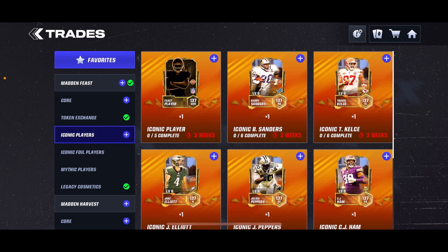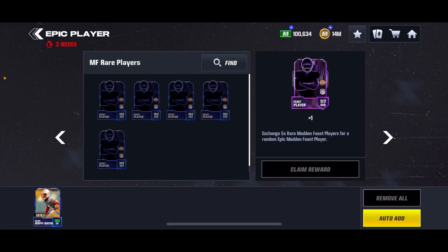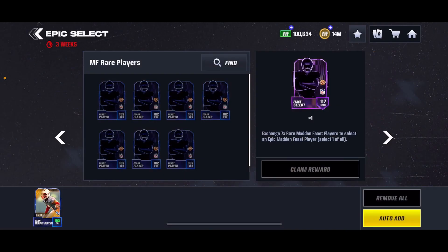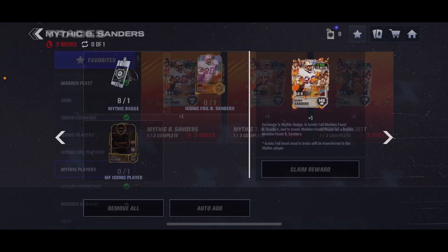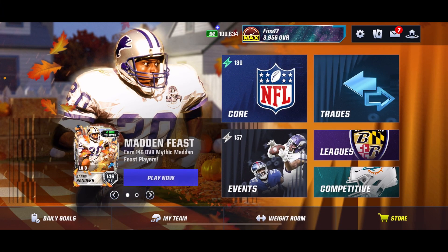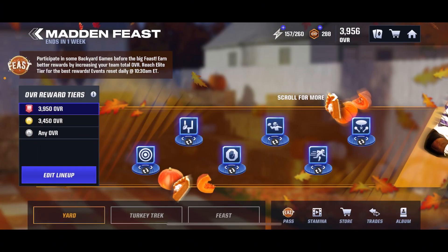I'm using Barry Sanders as an example. If I wanted Barry Sanders, I would do 11 of these, get myself as many Barry Sanders as I can out of the Epics, and then whatever I have left, I would do the Epic Select if we're really going for that player and it's kind of the end of the promo anyway. That's how you're going to be able to get that. To get the other random Iconic, just use the other random five and you'll be set.